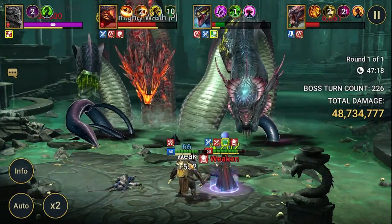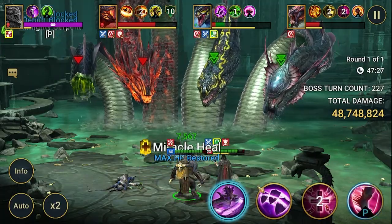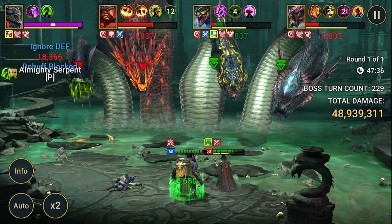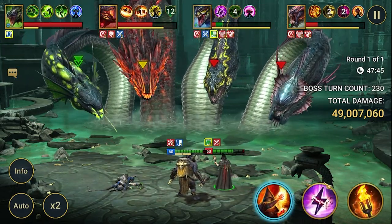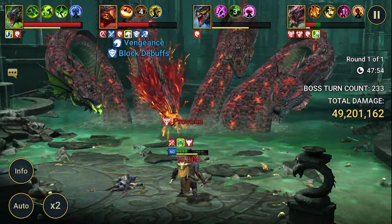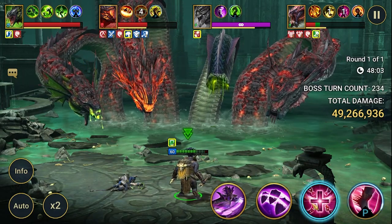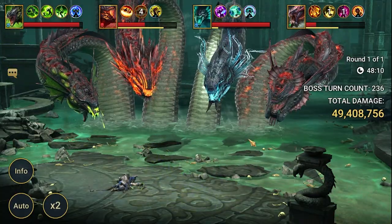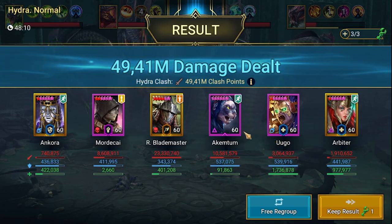One head is down. Now Arbiter is devoured. Don't have damage. Let's just try to get some damage — it's not possible to bring this team to full potential in this situation. We got 49 million — let's put some burns. Not sure if we can reach 50. So close — we got 49 million. I think I can save this result for sure.